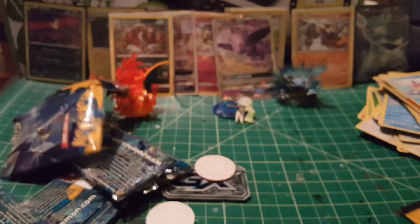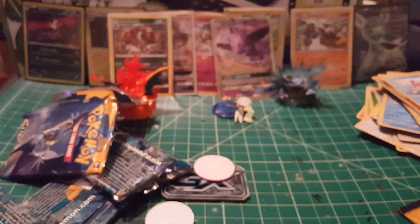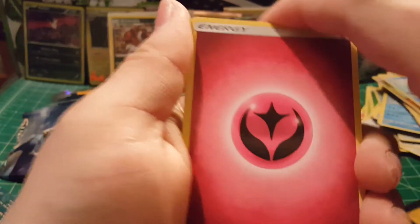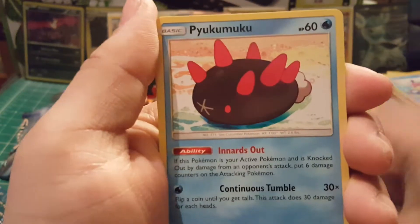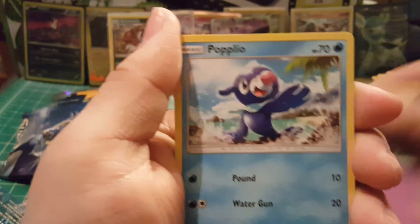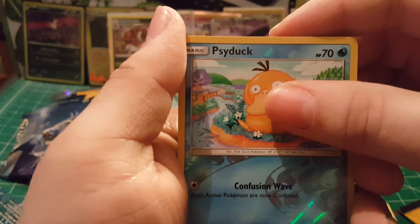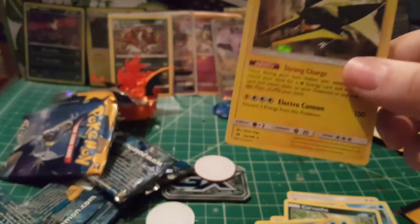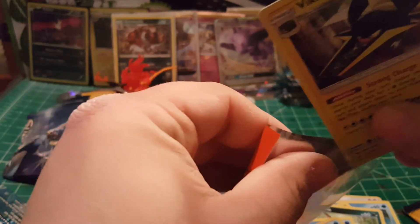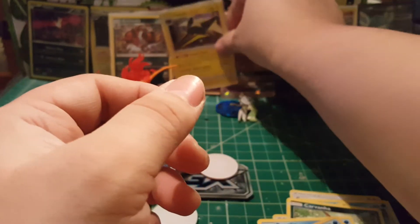I think we got all our good pulls in those first few packs, but I've still got two left. I'm hoping for just one more decent pull — just a holo and I'll be happy. Here's our seventh pack. Pack trick: one, two, three, and four. We start with a Fairy energy, Granbull, Double Colorless energy, something I can't pronounce, Wingull, Snubbull, Carvanha, Zubat, Popplio, Psyduck. Reverse is a Psyduck, and our rare is a Vikavolt holographic card!